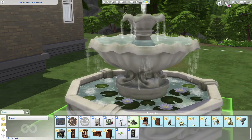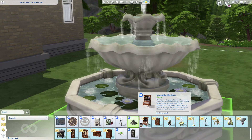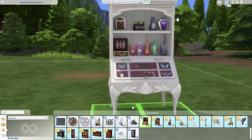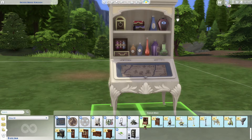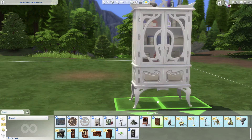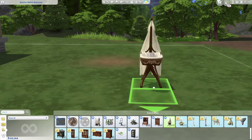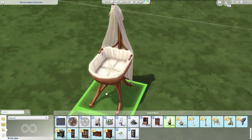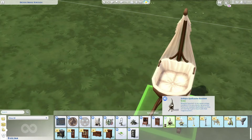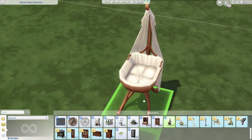Then we got the Mystical Reservoir, which is a fountain — very pretty. Then we have the Incantation stand: 'You've cast your circle, the candles are set, your sacred altar is ready, but where's the incantation? This beautiful and functional piece displays your incantation sheets so you'll never lose them again.' Get close — it's got butterflies, flowers, and little torn paper in there. Then the Classic Apothecary Cabinet with a couple of options. And then the Antique Spellcaster Bassinet — so you can have a magical baby! I'm curious if the baby will just spawn in this bassinet when you come home.